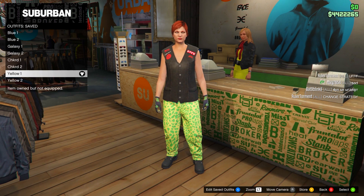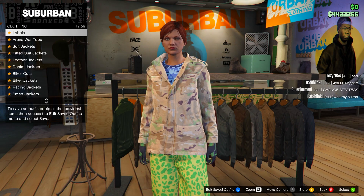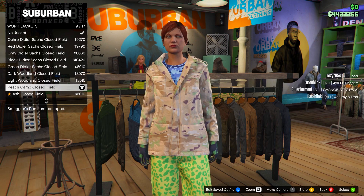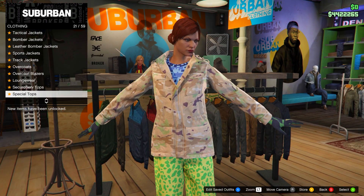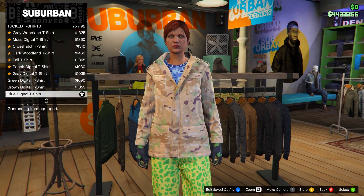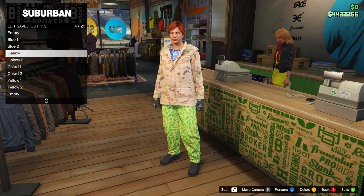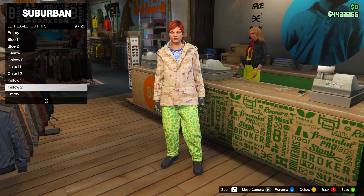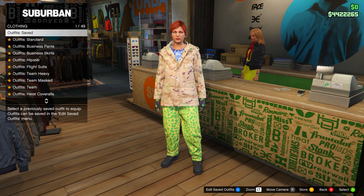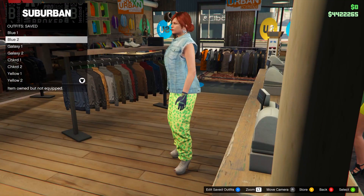For the yellow two outfit, keep everything the same except change the top. Go to tops, work jackets, and put on the Peach Camo Closed Field. Then go to tucked t-shirts and purchase the Blue Digital T-shirt, number 75. Go to the front counter, save in slot number nine, and name it 'yellow two'. That's all the outfits done — just double-check you have the same ones as I do.